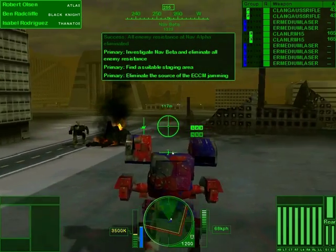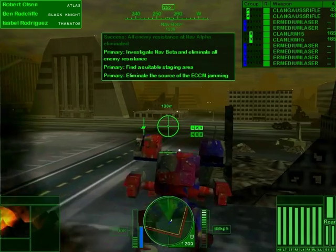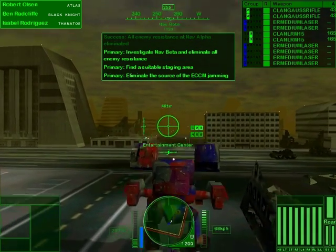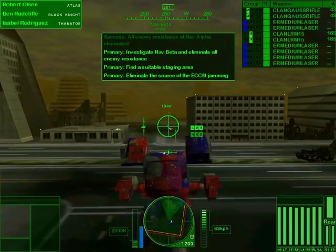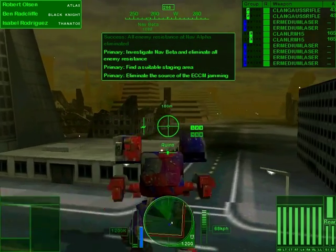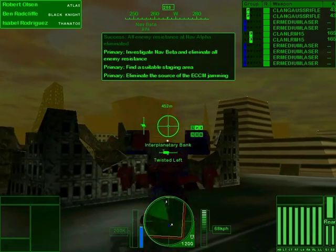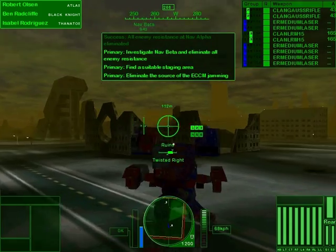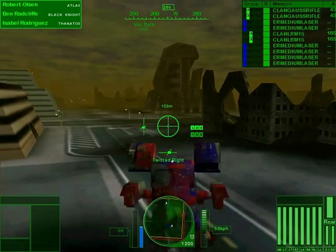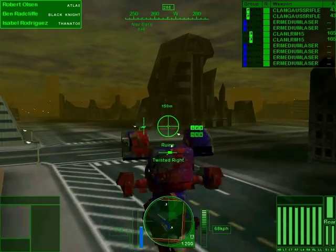Black Knight, I have a lead on a potential site for the generator. I'll mark it NAV Beta — close up and form on me. To NAV Beta we go, because that thing is really annoying. This doesn't seem like a very good staging area. A lot of ruins here — this is very familiar though, because we were here at one point. This is where we got our Dasher from when we were in.